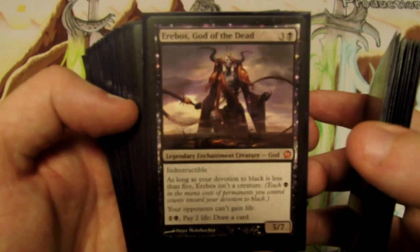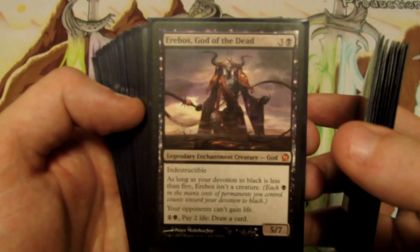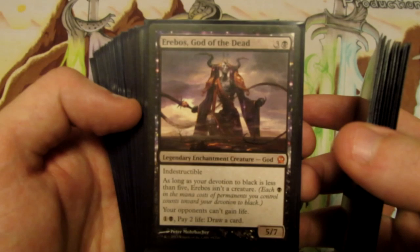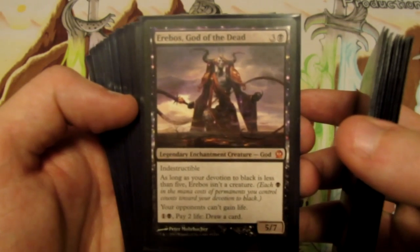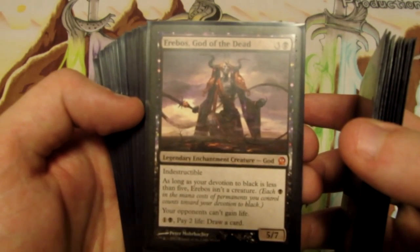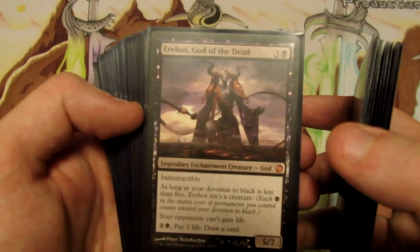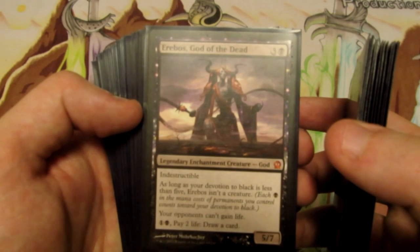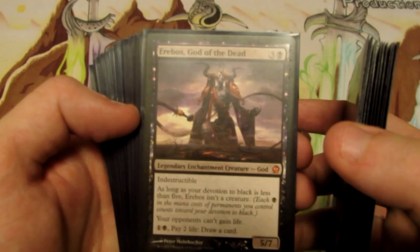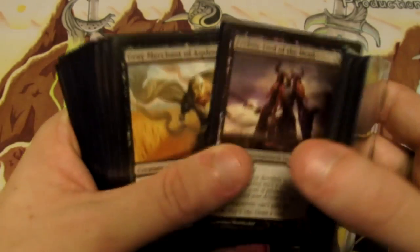We also have one Erebos, God of the Dead in the main board and one more in the sideboard. Erebos is great against matchups like the mirror match and Esper Control, because both of those decks can gain a huge amount of life and keep us from winning easily. He's a 5/7 Indestructible god — as long as our devotion is five or more he's a 5/7 Indestructible creature that can swing and bash. Our opponents can't gain life, which keeps them from gaining off Grey Merchant or Sphinx's Revelation. And for two mana — one generic, one black — pay two life and we draw a card.